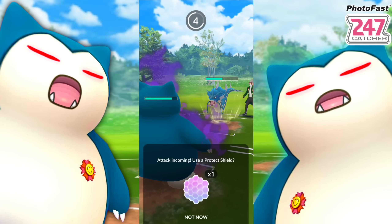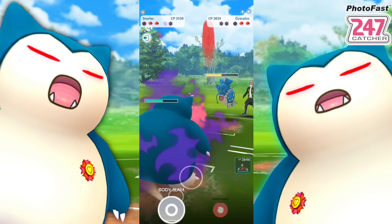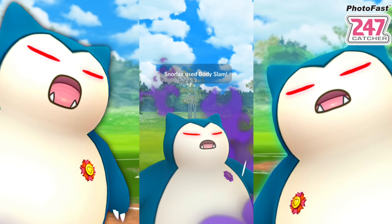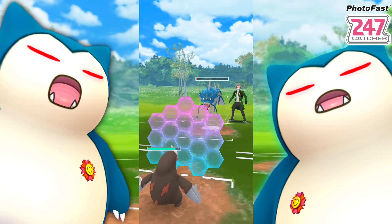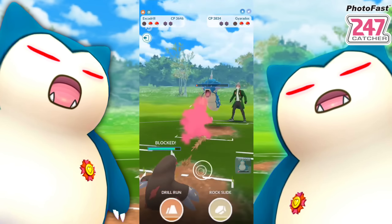I think Excadrill should be okay - watch there be two or three water types. We farm them down, holding that shield for Excadrill since you never know what's back there. We swap into Excadrill, shield up, and farm them down for all this energy. Whatever's back there, it's over - they lose.